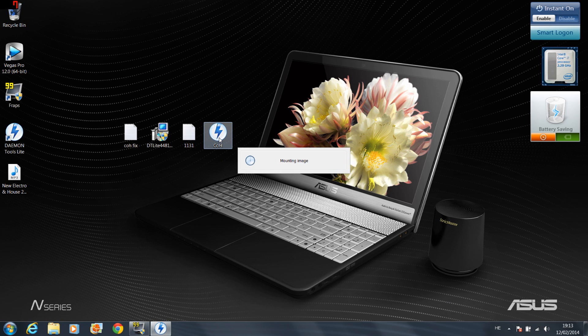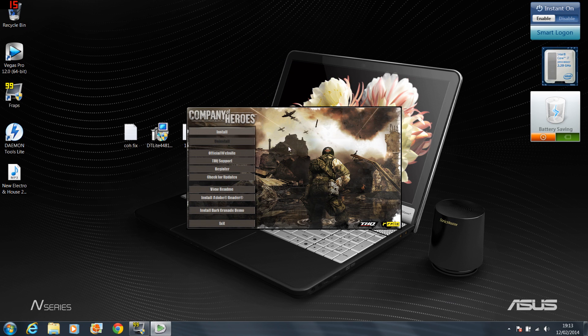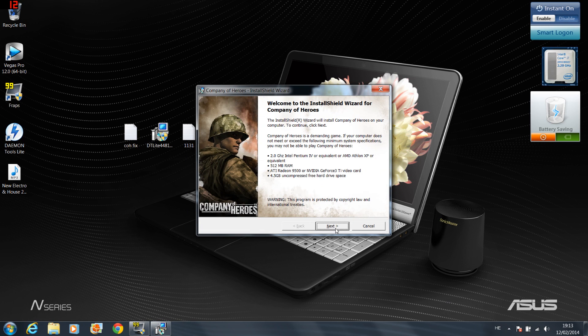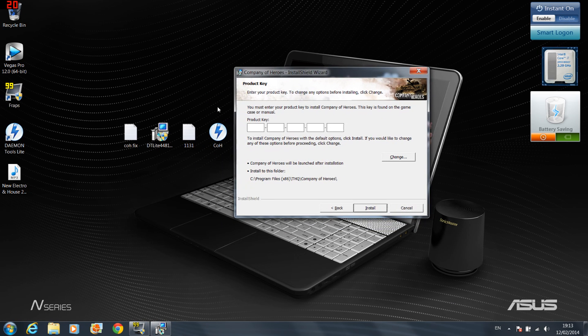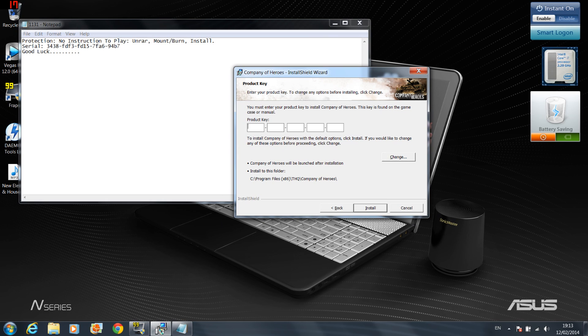You will see an autorun application and the installation window. Click Install, then Yes. Then here in the installation window, click Next. Click I Agree, and you will see the product key. This is my product key — I will insert it now.